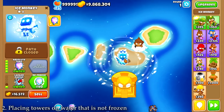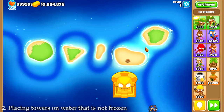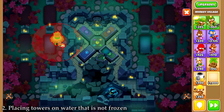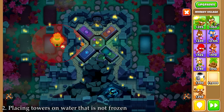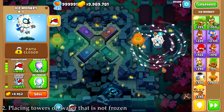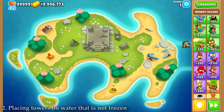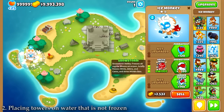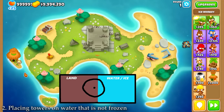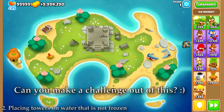When you place a tower on frozen water and then sell the Ice Monkey, the tower on the water will disappear. But there is an exception to this — and I'm not talking about the Sun Temple. There's a way to work around this. You can't place a village on unfrozen water, but if we freeze the water, we can. We can also sell the Ice Monkey and keep the village. What I think is going on is that when you place a tower, the entire footprint needs to be on land or frozen water, but once the Ice Tower is sold, the game just checks that the center point of the footprint is on land, allowing you to keep the tower. This can let you fit more towers on the map and place towers where they normally wouldn't fit at all.